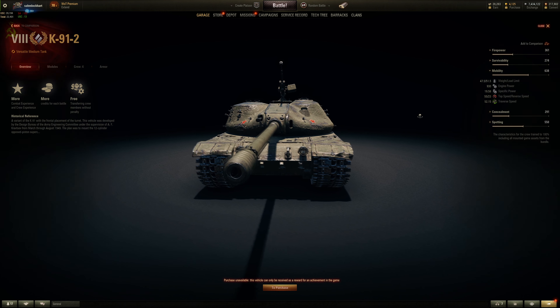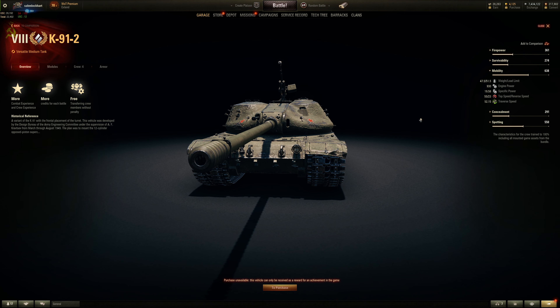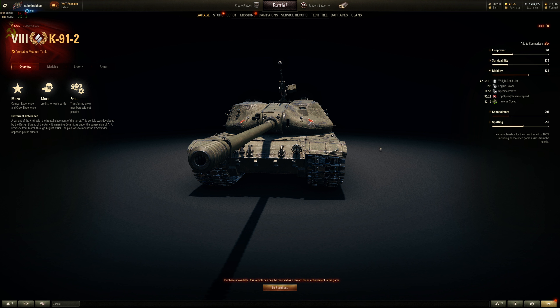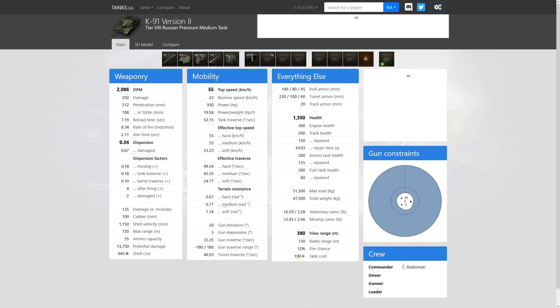Mobility-wise, it's about a 48-ton tank. It has about 20 horsepower per ton ratio with a turbocharger, will reach 60 kilometers per hour top speed with a turbocharger — which you should probably already be getting on this vehicle — and 23 for reverse. Pretty nimble. Hull traverse is pretty quick. It's very comparable to the T-44, as we will see. Terrain resistance is pretty good, so it doesn't get bogged down. It's pretty fast on hard terrain such as pavement, and dirt roads are pretty good too. Goes well on swampy ground as well — it is a very nimble tank.